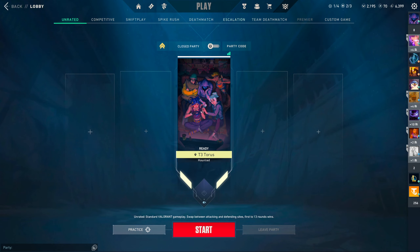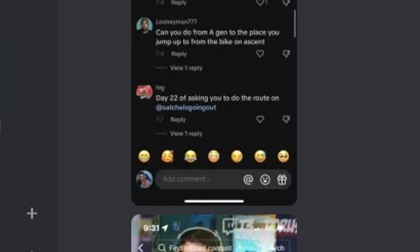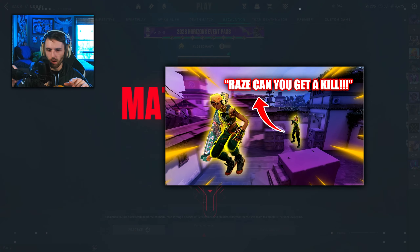I decided to take your guys's race jumps and hit them in a real game. Basically how this is gonna work: I'm gonna go in Escalation and attempt the race jumps you guys leave in the comment section. So if you like this video idea, be sure to let me know by liking as well as subscribing.